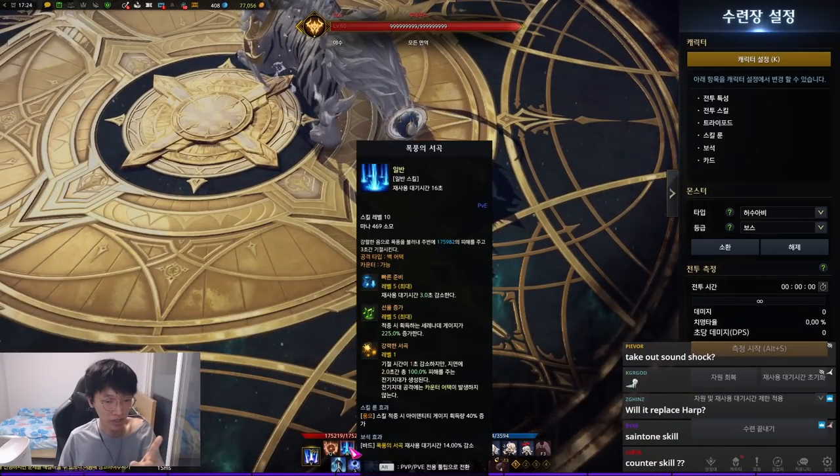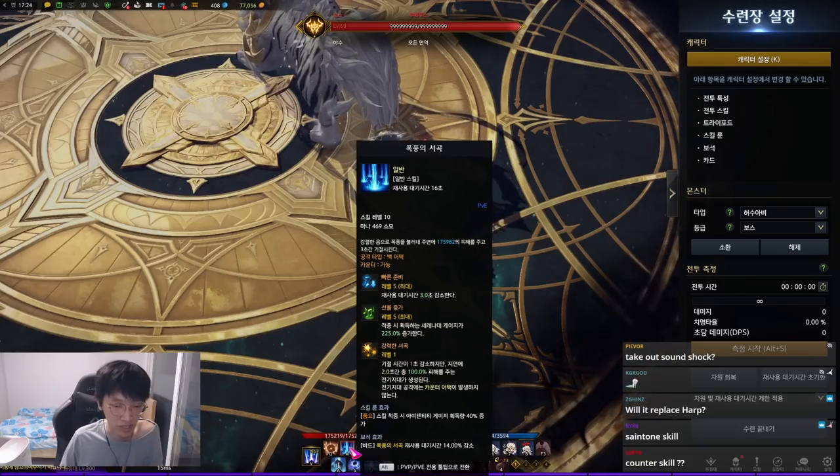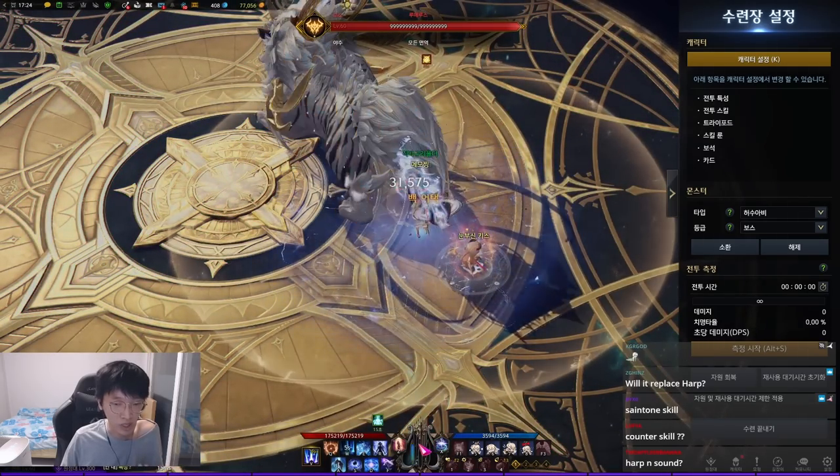Storm Prelude is the number one skill that increases the most amount of meter, with the Legendary Wealth rune. It increases the most amount.